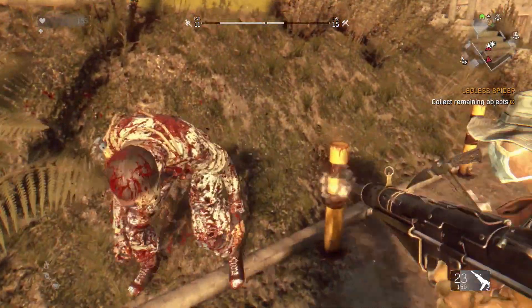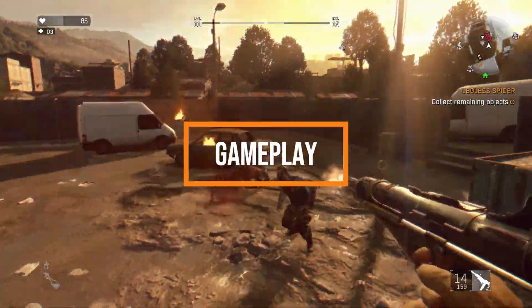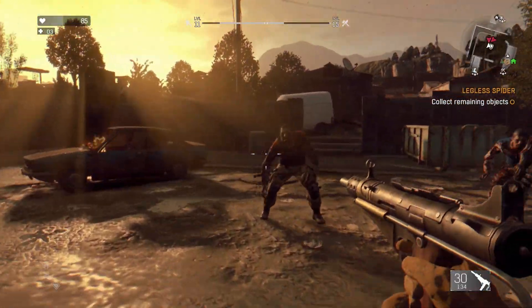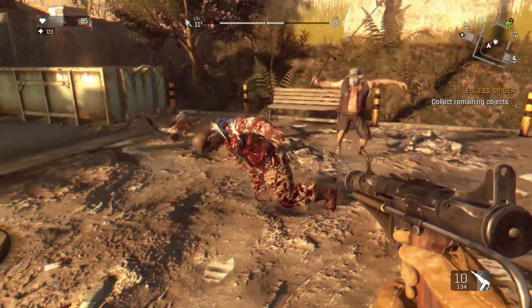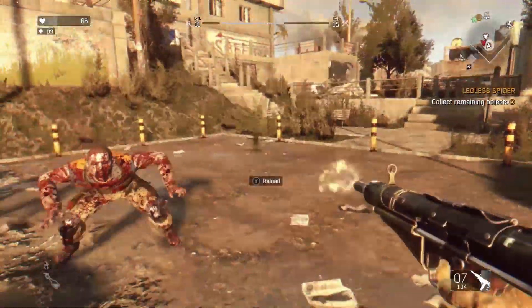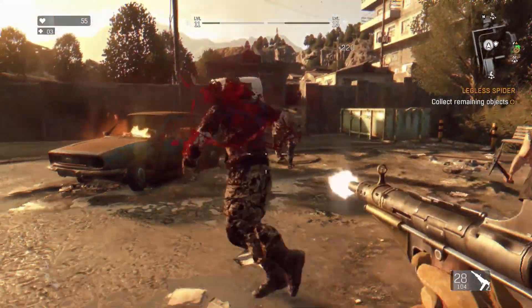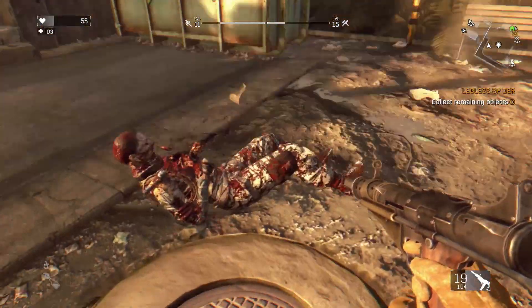Moving on to the gameplay. The game is a first-person open world survival horror game. As you play through, the world will gradually start to increase in size. The game's main mechanic is parkour, which gives you an increased option of your fight or flight response, as you can climb, jump, use zip lines, and grappling hooks to traverse the open world.